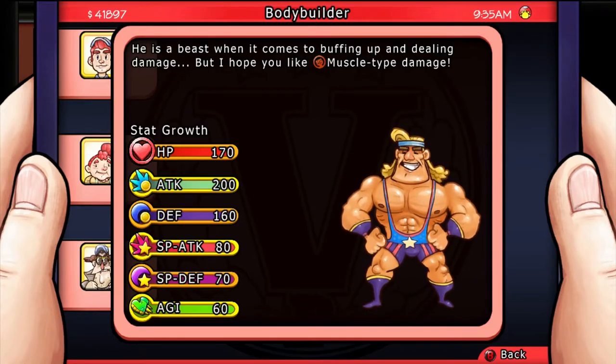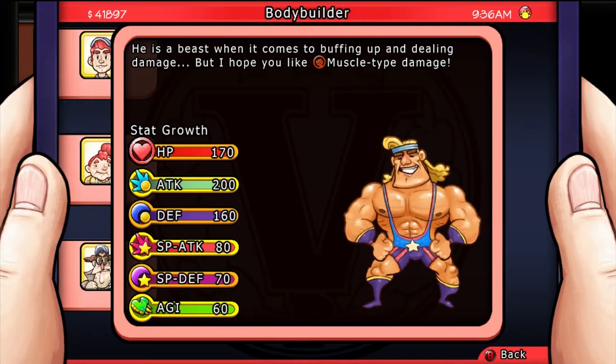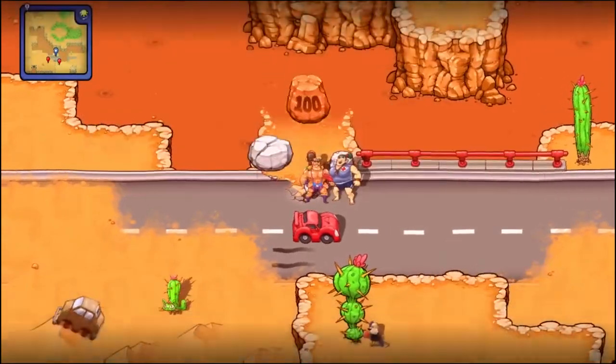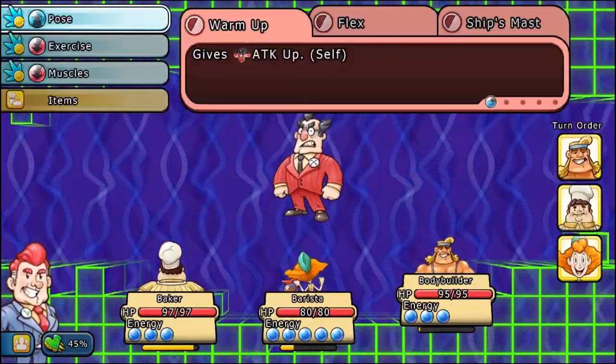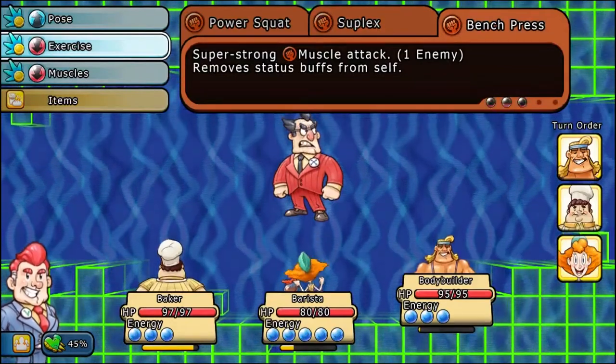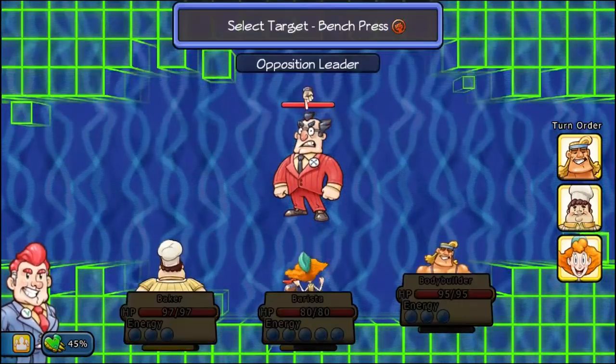This citizen is the Bodybuilder. He is a beast when it comes to buffing and dealing damage, but he only uses muscle type damage. His talent is that he can lift things out of the way. Really, he's going to be a tank, and he's going to deal a lot of damage if you've got the energy for him.